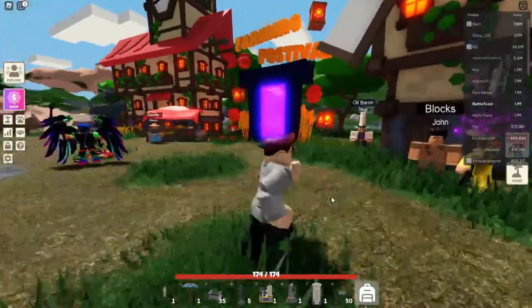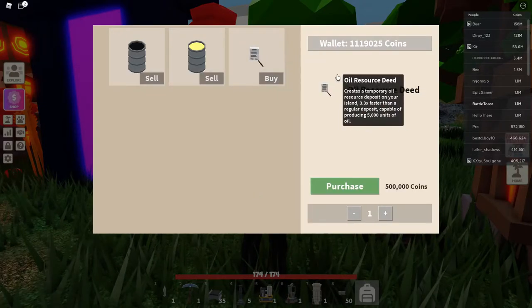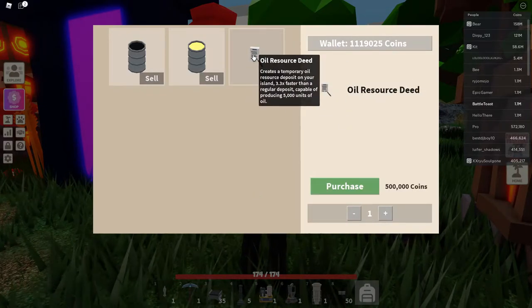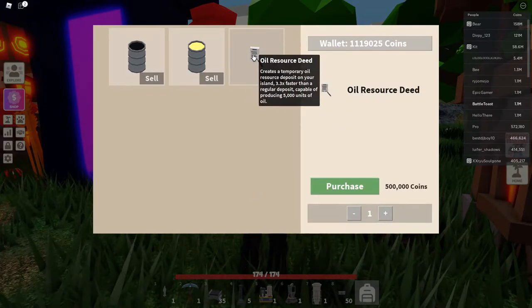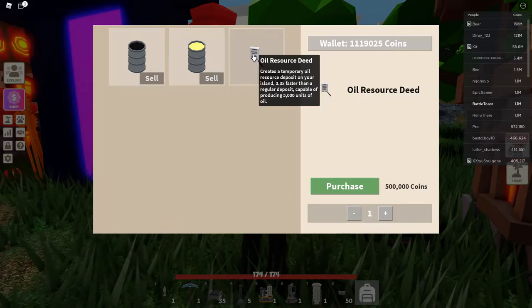The second way of getting an oil resource block is talking to Doug right here, then you view the shop and then you can buy an oil resource deed. It is 3.3 times faster than a regular deposit. However, you can only produce 5,000 units of oil.